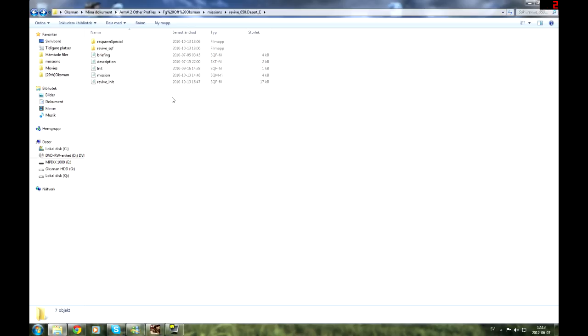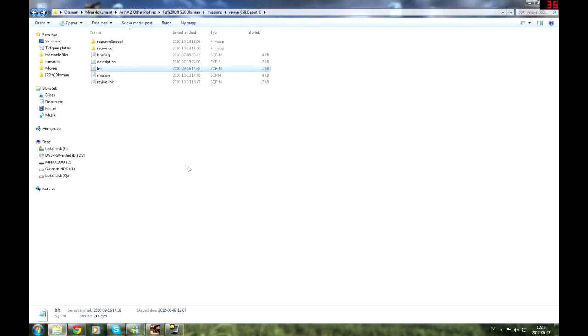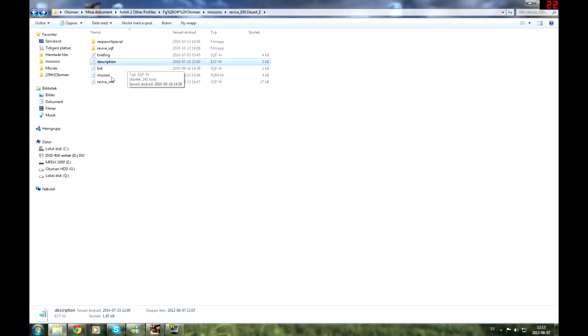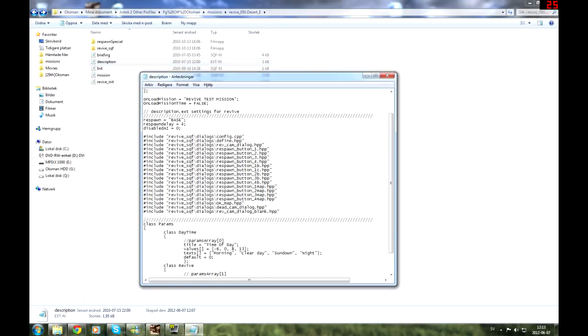I will tell you how to use this thing. All I have to do is basically just take all this, put it into the mission. The init needs to be implemented — that is the init. You can put this in your own init if you want. Basically, all you have to do is have the description, the init, and the Revive scripts. The description definitely checks out.